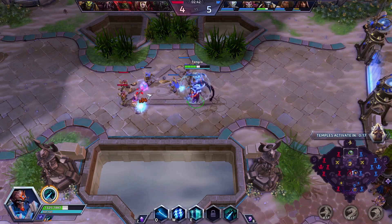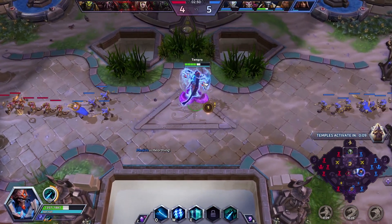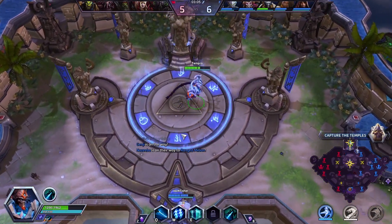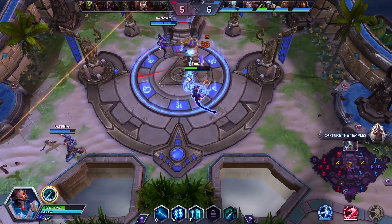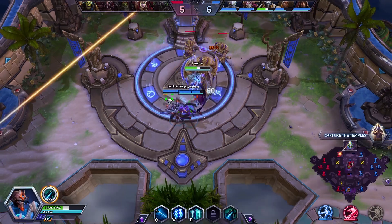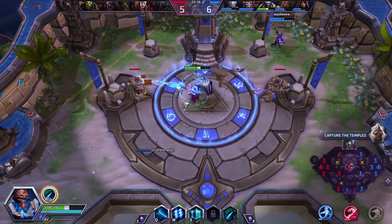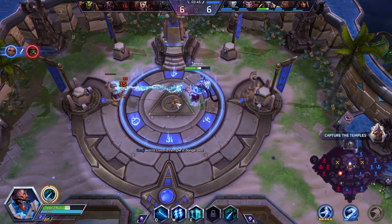We are at 55 out of the 160 charge we need. Once we get to 80, our basic attack will bounce to one additional target. If you're actually auto attacking a hero it will do 100% damage, but if you happen to be attacking something else it will bounce to a hero at only 50% damage. So you want your main target to be a hero for maximum damage — pick the lowest target so they're taking the most damage. When you have full charge, your damage is actually increased by 100%, and you're also gaining 3 mana every second.